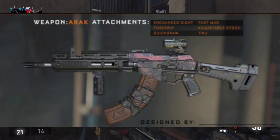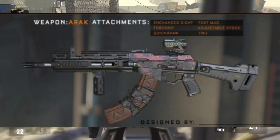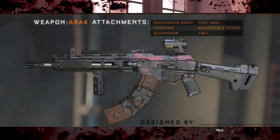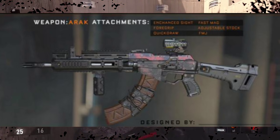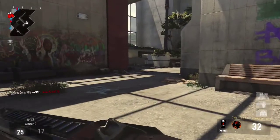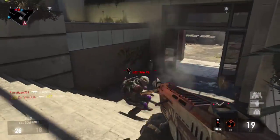The gun we're gonna be looking at is called the ARAK, which looks very similar to the AK-47. At the top are a few attachments coming to Black Ops 3 — some you may have heard before and some you may not. Some returning from previous Call of Duty titles include FMJ (Full Metal Jacket), Quickdraw, Foregrip, Adjustable Stock, and Fast Mag. For the enhanced sight, I'm not sure what that is, but if I had to guess I'd say it's basically the ACOG sight with a different name.